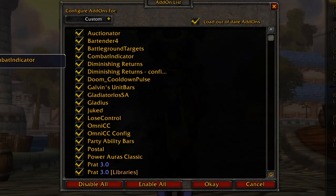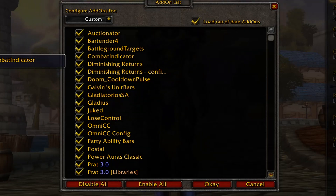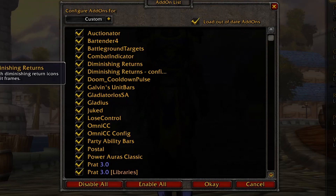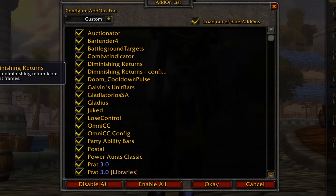Combat Indicator is an add-on I use when playing a rogue so that I can see which enemies are in combat and whether or not I can sap them. It shows a little icon next to their target frame or focus frame. Diminishing Returns — I believe this add-on shows a little icon with the diminishing returns next to Gladius, but I'm not sure, because Gladius on Cataclysm doesn't show diminishing returns next to it like it does on other expansions. So here you have to have a separate add-on.